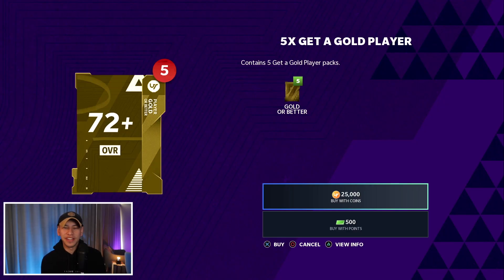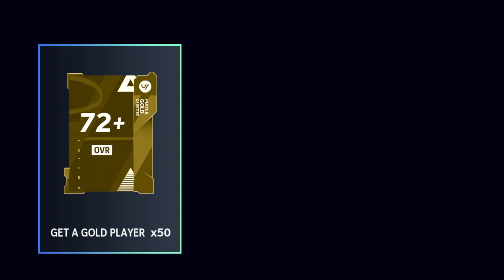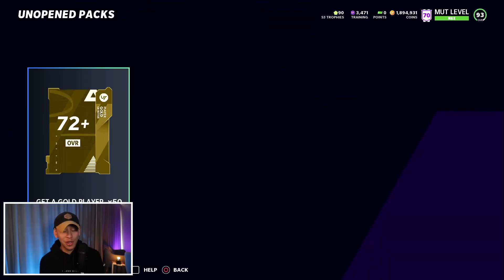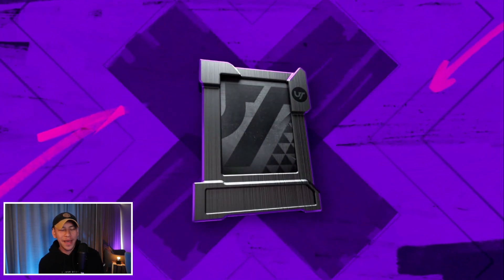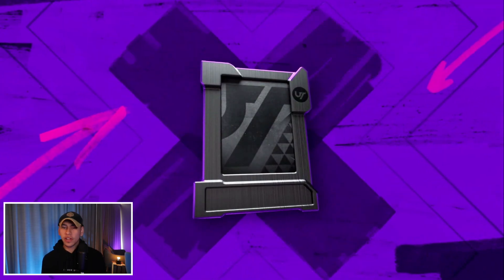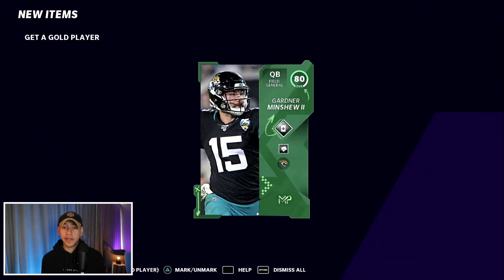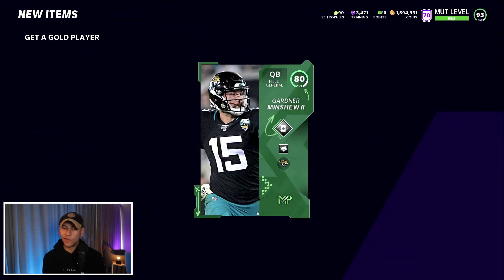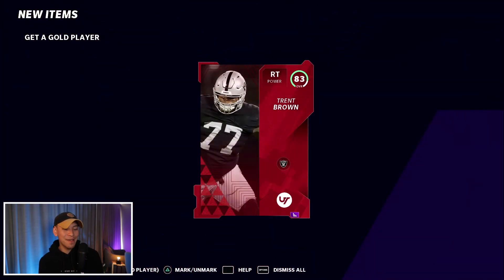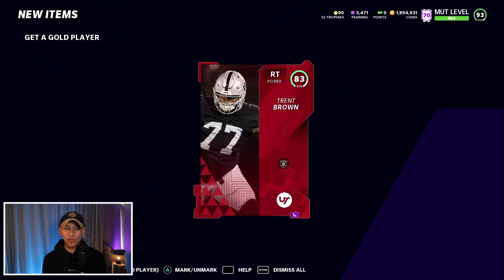I quickly picked up 50 Get a Gold Player packs — that should be more than enough to get us started. If we pull heat we'll open more; if we pull trash, we'll probably open more too. The very first pack doesn't even give us an elite — starting off with a 79. Our first elite comes in pack two, an 83. Not expecting a lot of great pulls early.